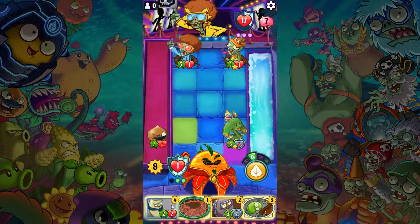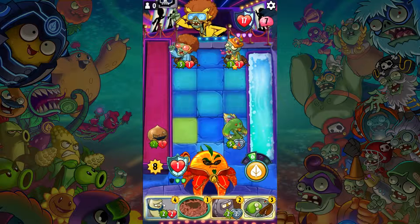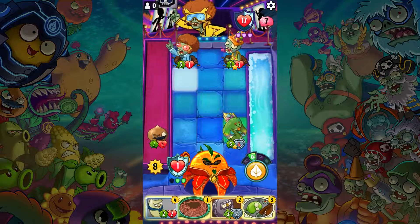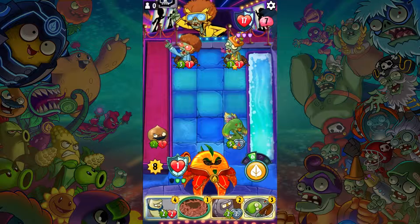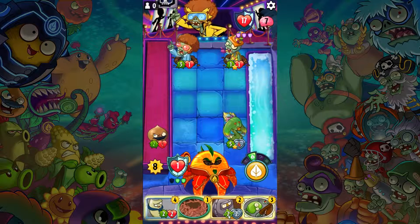Doesn't matter what plant I play over here — this one or this one, both will die. But you'll do more damage, you'll do three damage, and you'll have the bullseye ability. Do I want to bounce any of them? Not really — they'll get wrecked on their own.